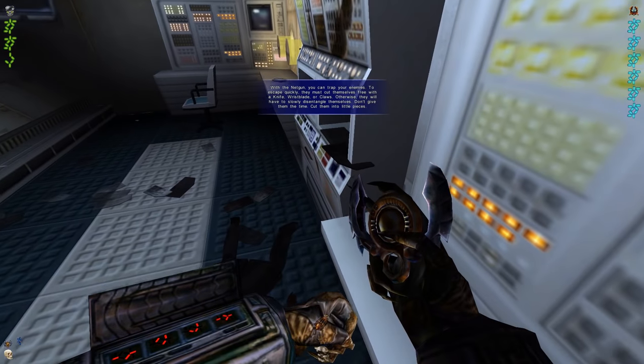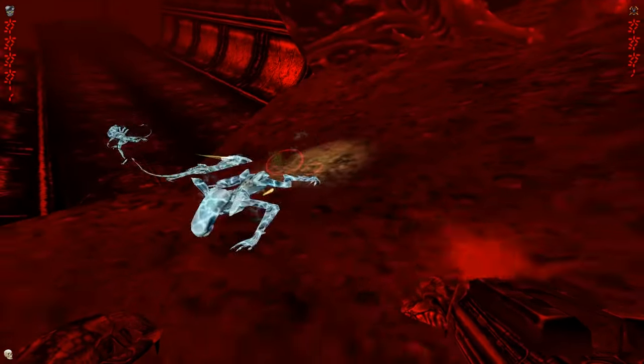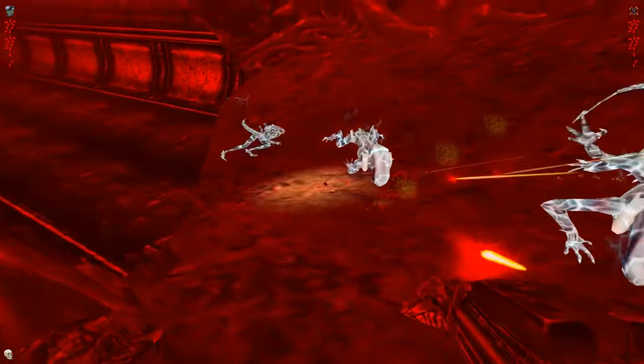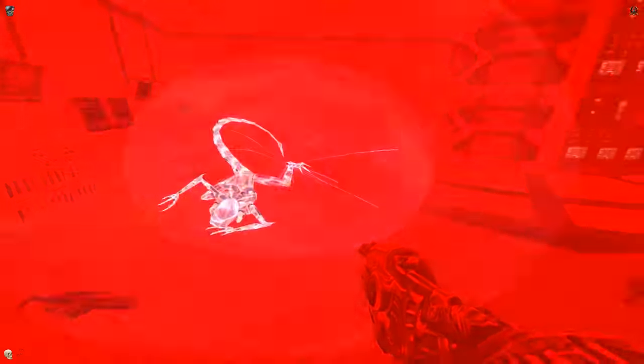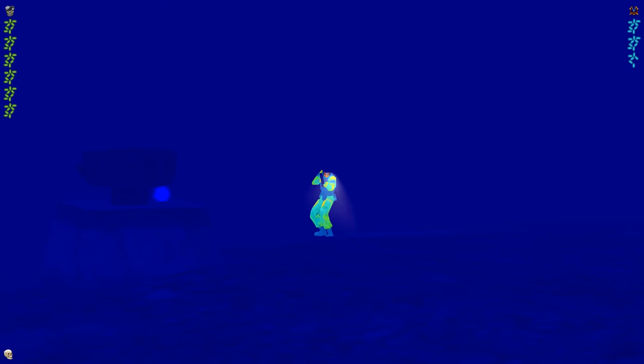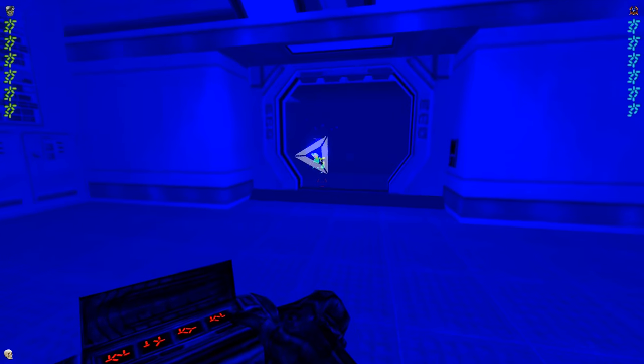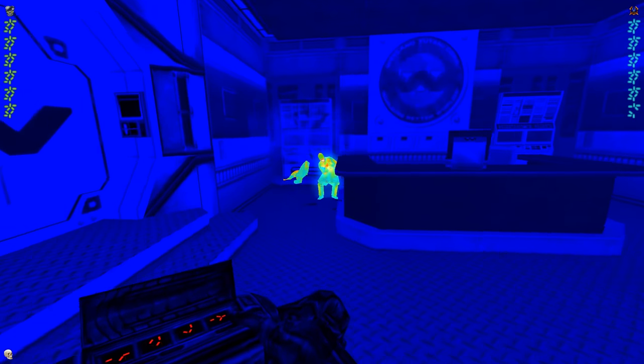The predator energy weapons include a disc, plasma caster, and plasma pistol, and in Primal Hunt, you'll get to use a plasma flechette, which rapidly fires plasma. All energy weapons drain energy in some capacity when used. The disc is like a boomerang and can slice enemies to pieces, making it one of the more deadly weapons in the predator arsenal. It will come back to you if it doesn't get stuck in anything, but you can pick it up if you can find it or retract it at any time after being thrown, which will drain energy. The plasma caster is the shoulder cannon that fires balls of plasma. With the disc or plasma caster equipped, you can lock onto enemies as long as you have the right vision mode active, otherwise you will have to aim manually.